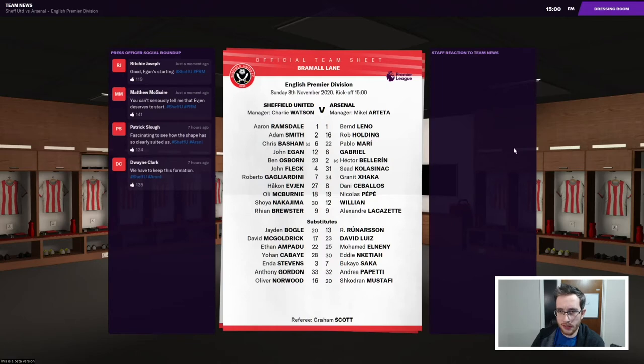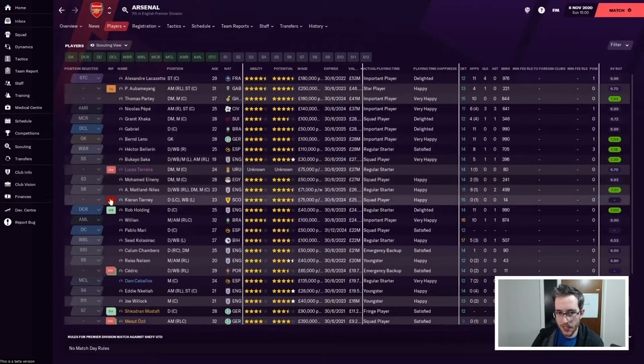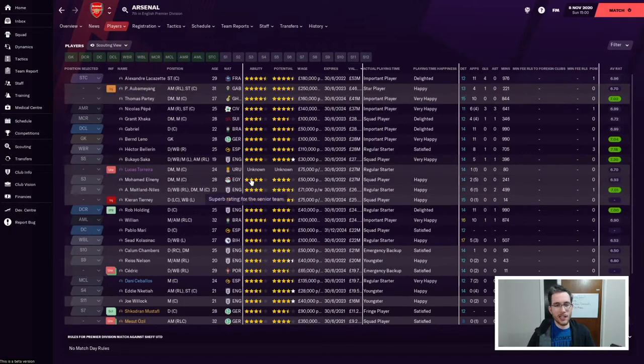Curious lineup from Arsenal here - doesn't feel full strength, and their bench hasn't got those key players either. I'm noticing the lack of Aubameyang, and they're playing Pepe and Willian, who are both traditionally right-sided. Kalazinic at left back instead of Tierney, and no Tierney at all. I can only presume this is injury-based - Kieran Tierney is injured, as is Aubameyang, so both of them are out.